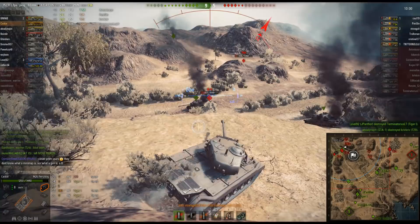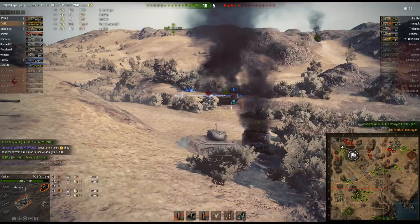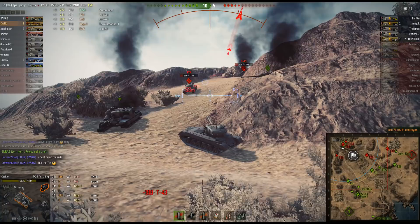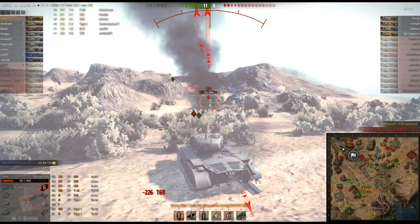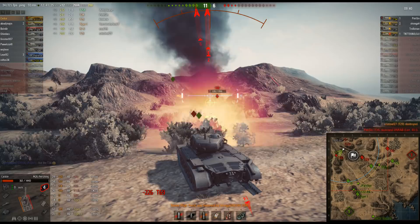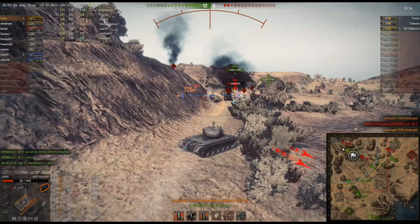Luckily all these guys are heavily damaged. Caskey's at 1200 HP. The T-69 autoloader — boom — takes care of the IS-6 who's not paying attention, and gets nailed by the T-43 for 188 damage. The T-29 just barrels in trying to rush and gets taken out by Caskey because it's just being dumb.